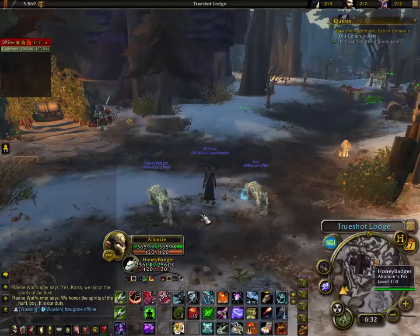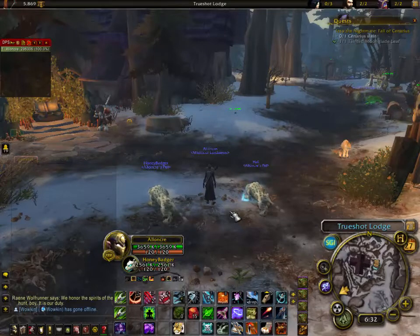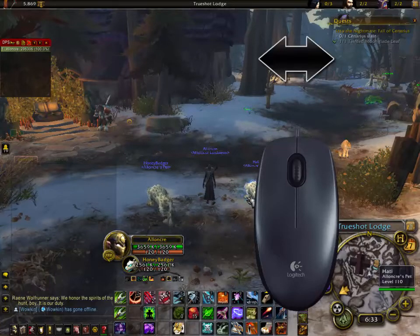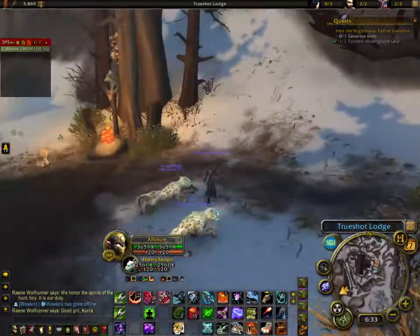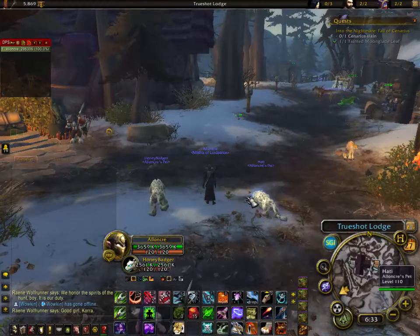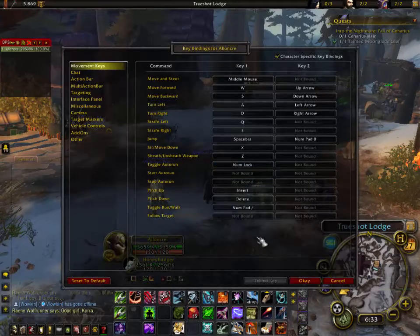Listen to how to move like a pro even if you're not. It's very simple — your mouse contains a left click and a right click. If you hold down both your left and right clicks, you will move forward. I know this sounds simple, but now we're going to get to the part that makes you a pro. We're going to escape out and go back into our key bindings.